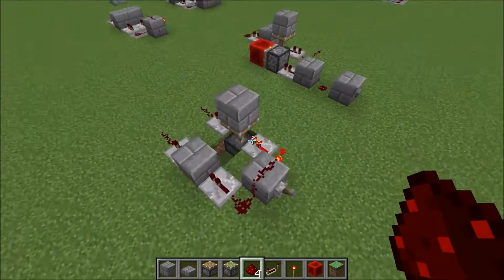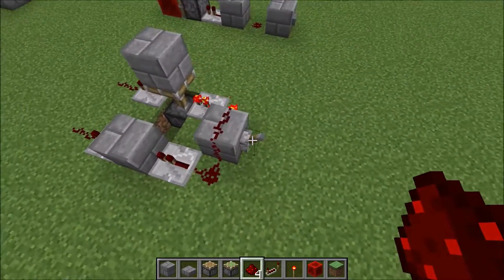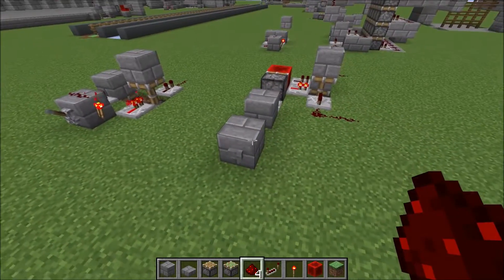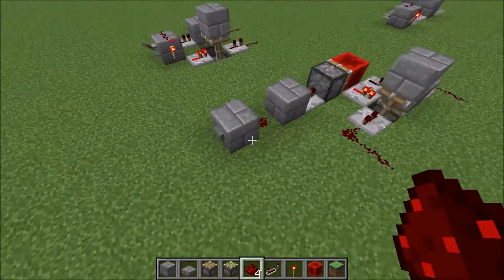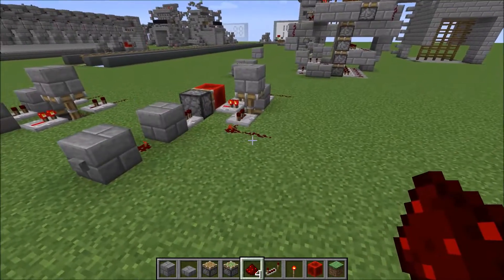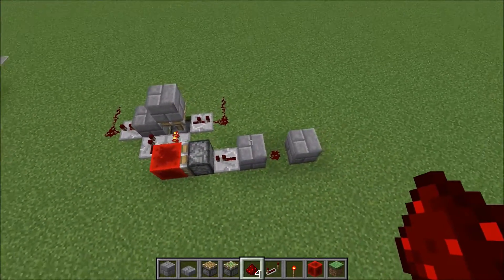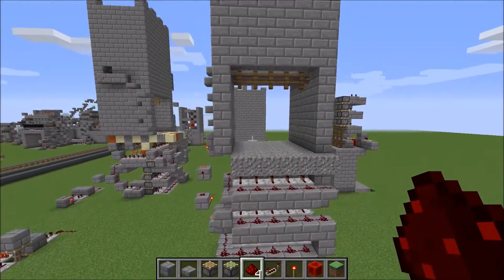If you prefer levers over buttons, you can always use a little circuit that will pulse when you turn it on and pulse when you turn it off. And if you want only a single button, you can use something like this that will pulse one line when you push it once, and the second time you push it, it will pulse the other one. It's not very difficult to build. That's about it — I hope you guys enjoyed and I'll see you next time!